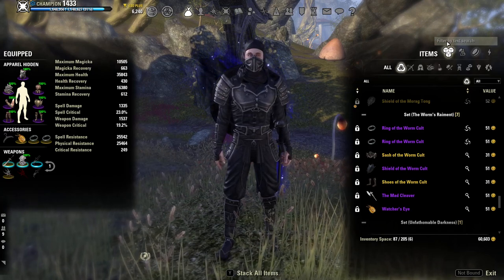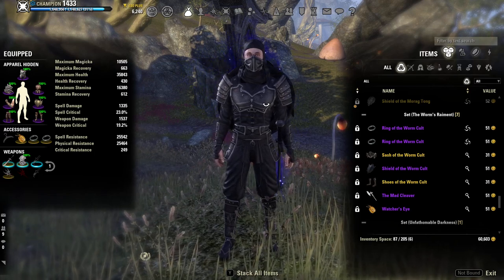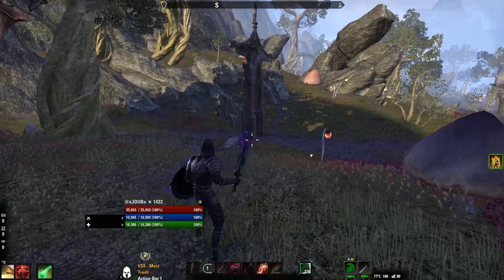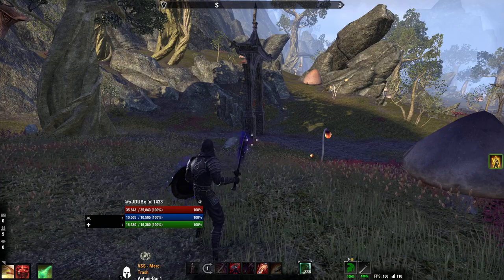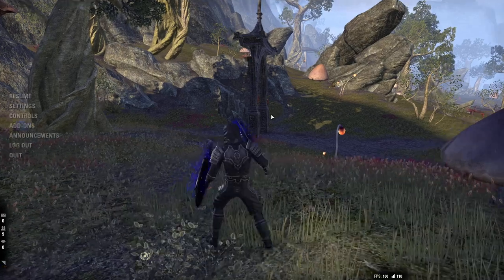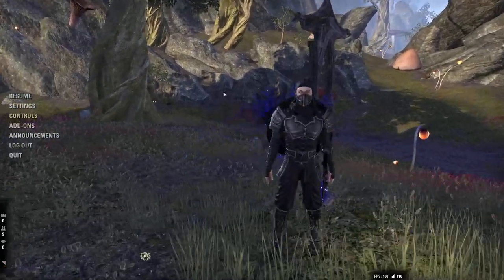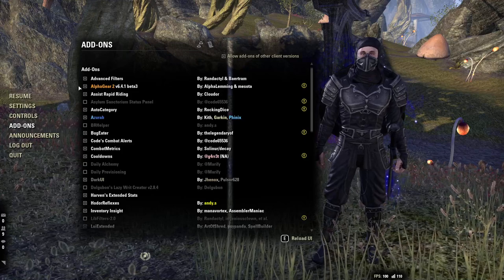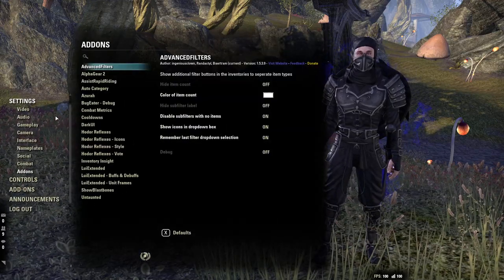Advanced Filters also works on bank spaces and other areas. If you go to the bank and try to deposit stuff it will pop up as well, but if you're in your house and using the chest it won't pop up when you go to deposit, so you have to scroll down for that unfortunately.